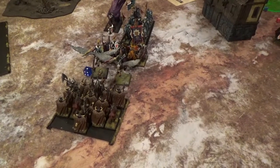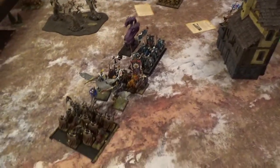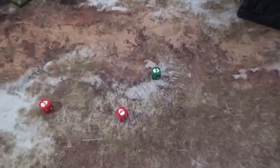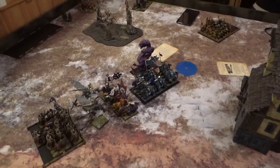Chaos turn six: hoping for a big vortex — that's the only thing I can do. I only got 3 dice and rolled three ones. Over to Britannia turn 6.